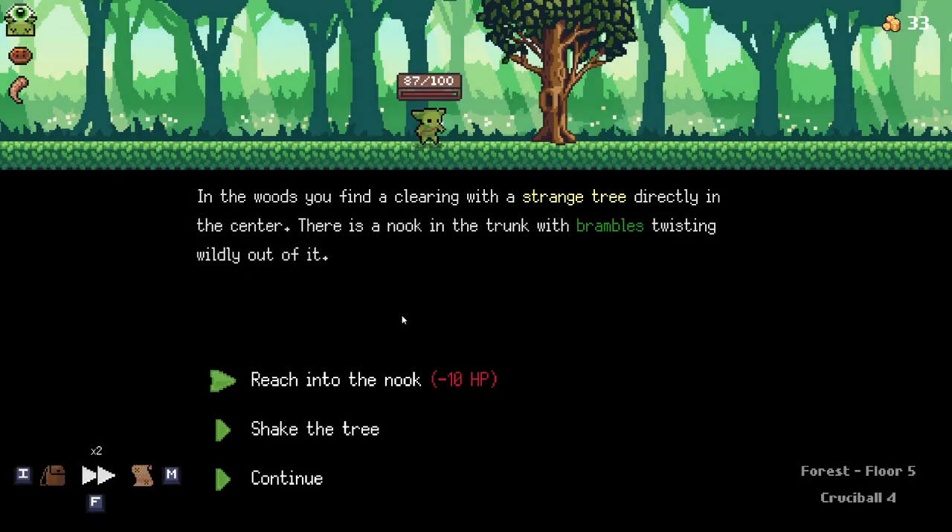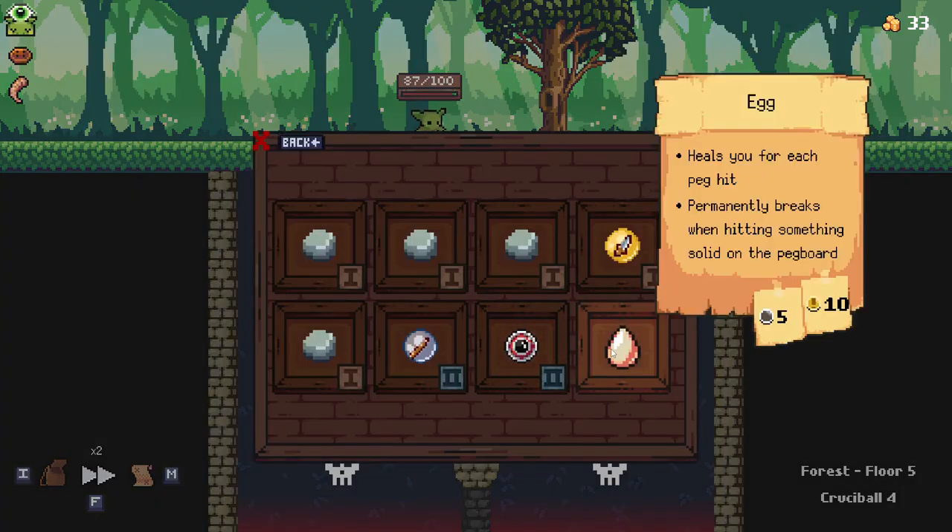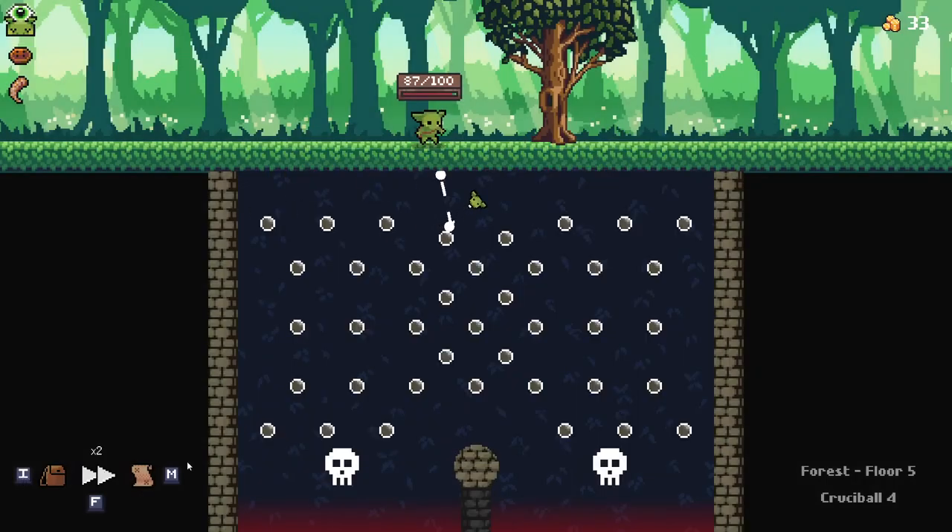Shake the tree — we got an egg. I always forget what the egg does. Egg: heals you for each peg hit, permanently breaks when hitting something solid on the pegboard. Okay, a bit of a way for us to gain some HP now. What's the best way? Okay, there you go — just go left and then we can hit this up.